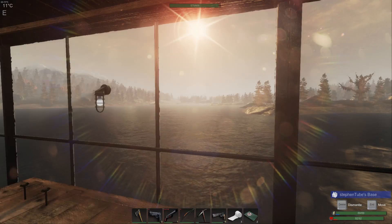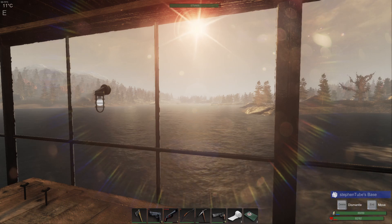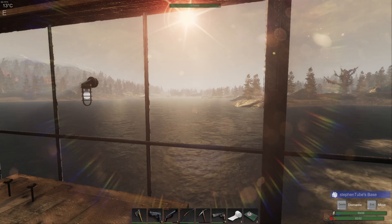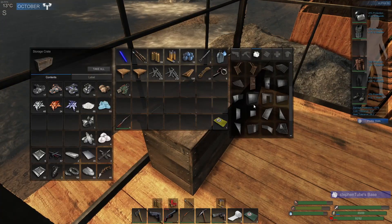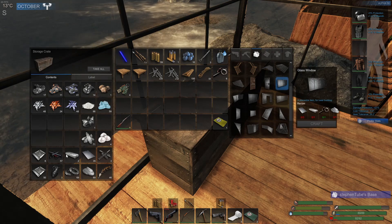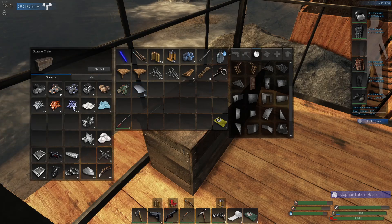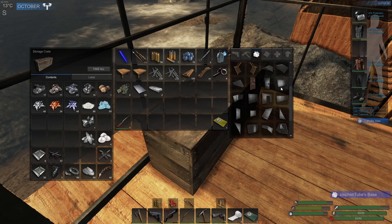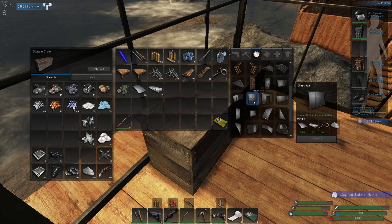Hey everybody, I'm steven21967 and we are in Subsistence. Today we're going to do some building — I want to create an outpost over by where the hunter fortress is. I need to get a few things. I want to make some glass windows, although I have limited supplies. I have enough to make glass but only enough metal ingots to make like two of these big glass windows here.